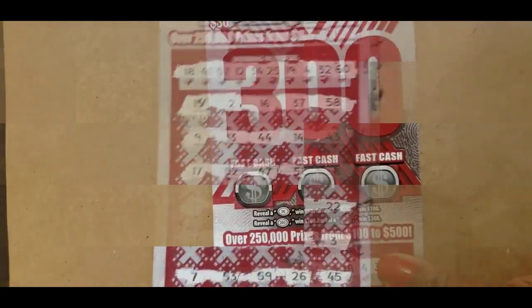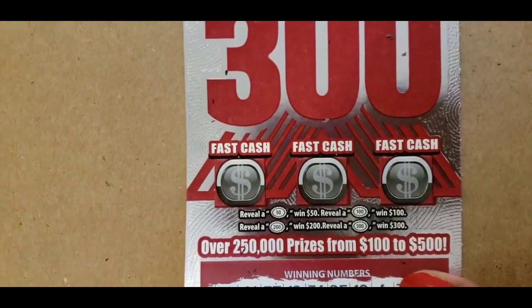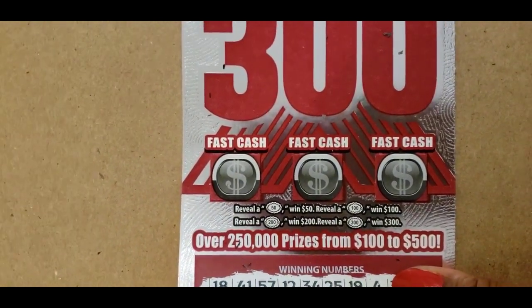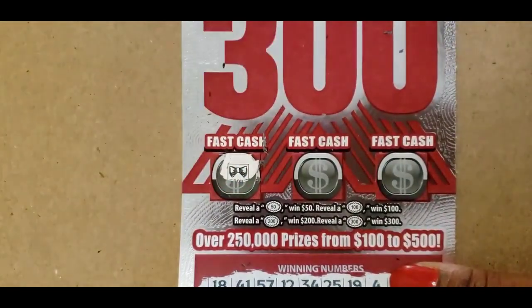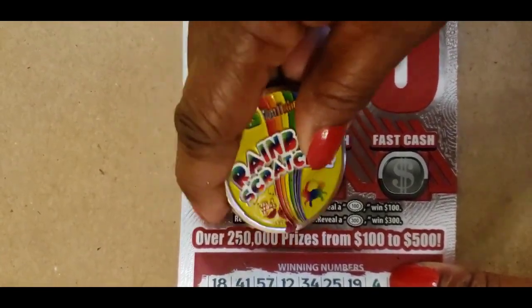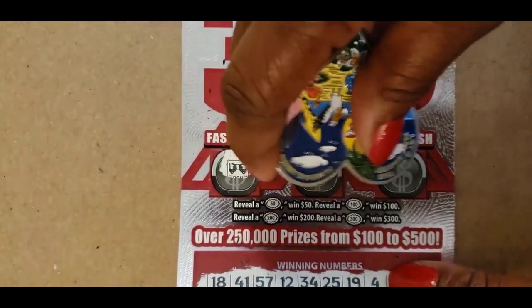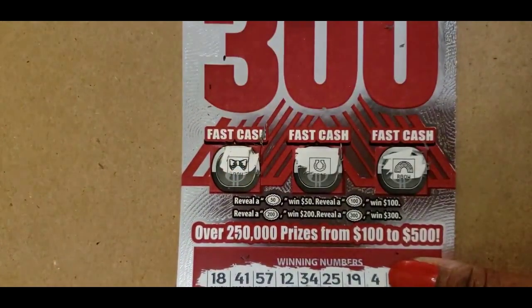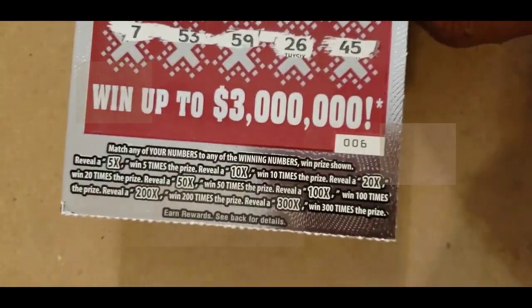So let's check out the bonus. We have to find one of those bursts in order to win the bonus. That's a bow — no bursts there. That's a horseshoe. And that's a rainbow. Ticket 6 is a dud.